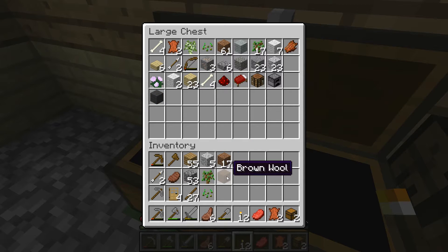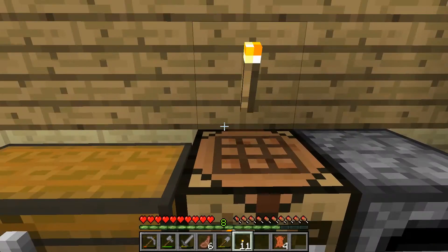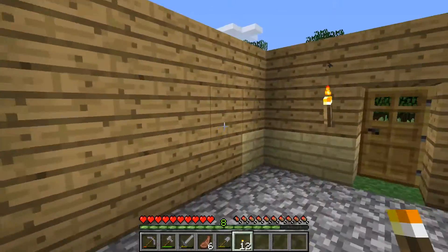Let's combine these items — brown wool, dirt, more saplings, seeds, a bunch of sticks, doors. Is that everything? Leather — I don't know what to do with leather yet. Can we do something with it? Not looking like anything so far. Nothing that I can see. Maybe we need some more leather, I don't know. We have a stone sword. Let's look back here — there has to be something back here.